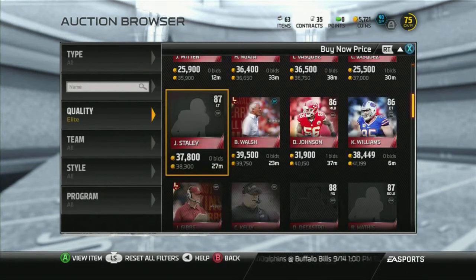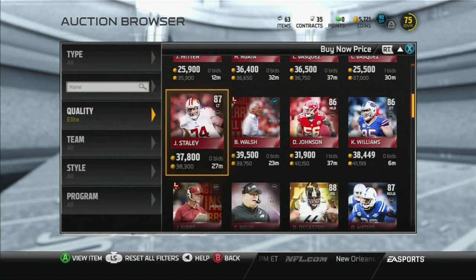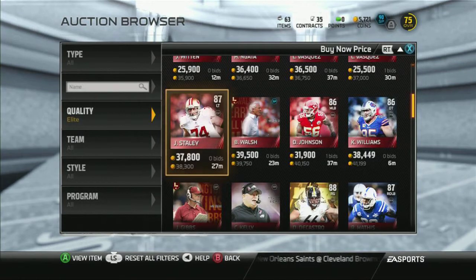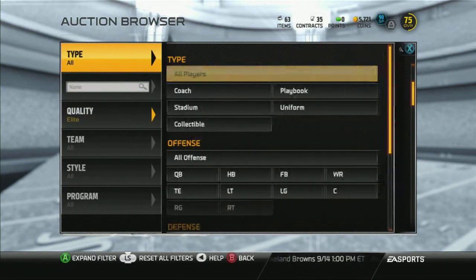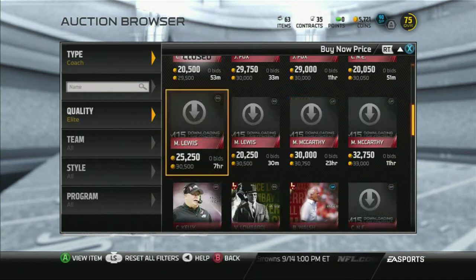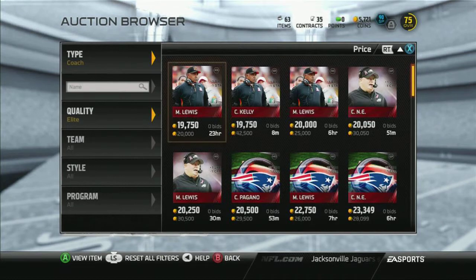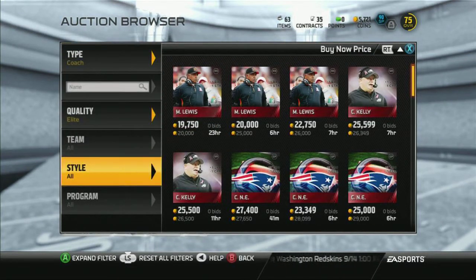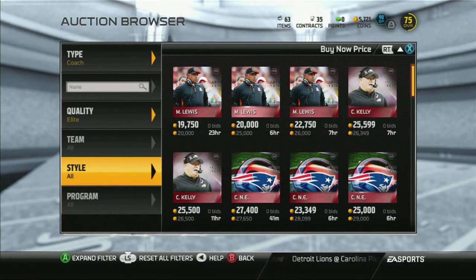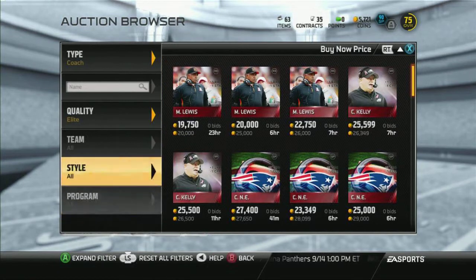The second part is the elite part. You don't need elite players. When you put a team full of gold players, it only brings you to 70 or 65 chemistry. So you're going to need an elite coach — the elite coach is going to give you 90. Before buying all the players, you're going to want to buy the coach first to make sure you have enough coins to buy the players.